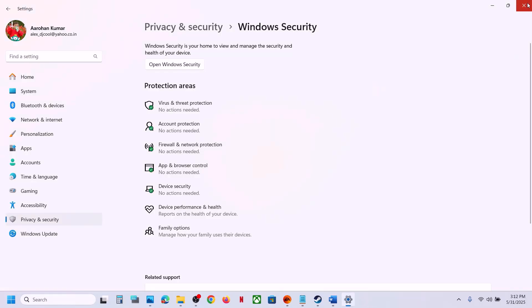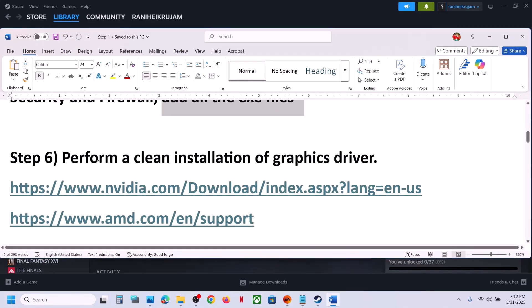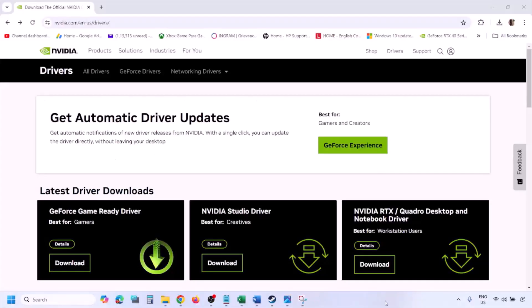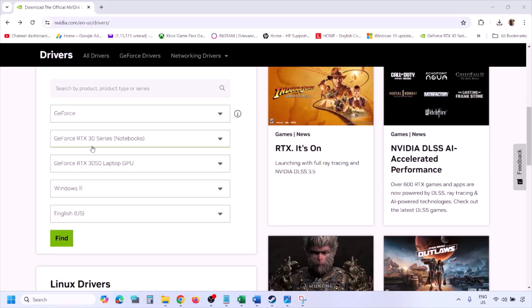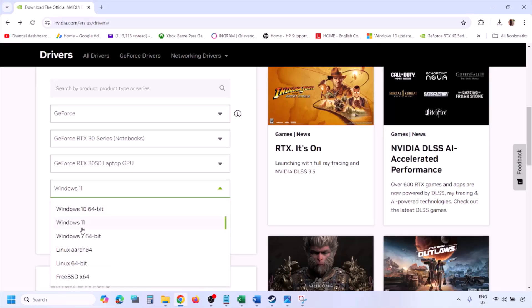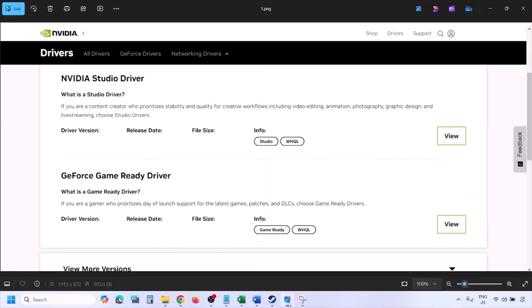Still not working? The next step is to perform a clean installation of your graphics driver. If you have an NVIDIA card go to the NVIDIA website; if you have an AMD card go to the AMD website. Select your graphics card from the list, make sure you select the correct card and the right operating system — Windows 10 or Windows 11 — then click Find. You will see the latest GeForce Game Ready Driver.